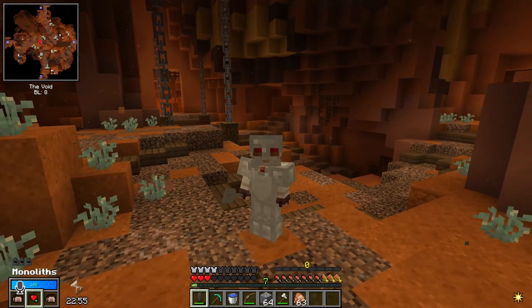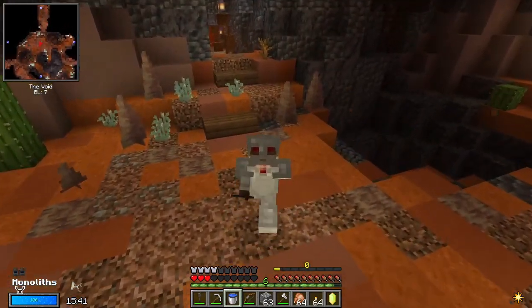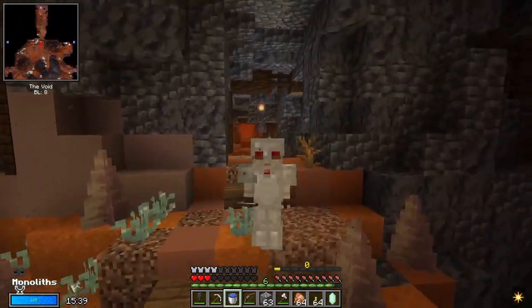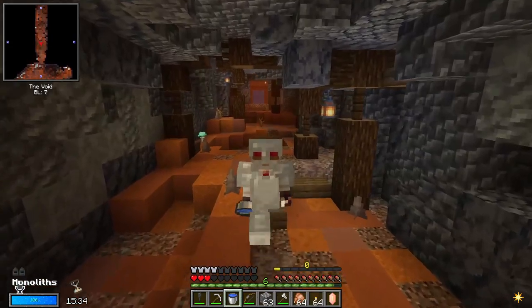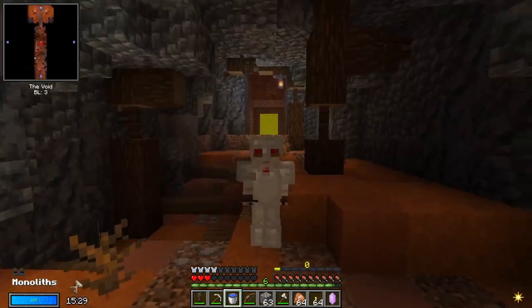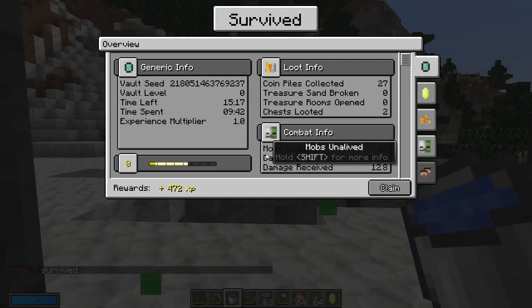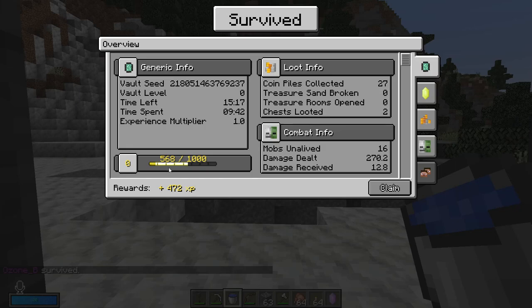Remember to start heading out when you get down to about three hearts. Why three hearts? Just to give you a little extra breathing room — play it safe. You could run into a mob you missed, or fall on some dripstone. There's a lot of things that can happen to a couple hearts on your way out. That little adventure with plenty of time left on the clock yielded about half of my first level.